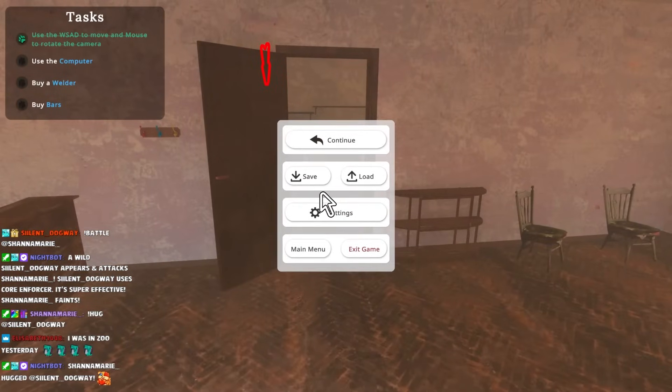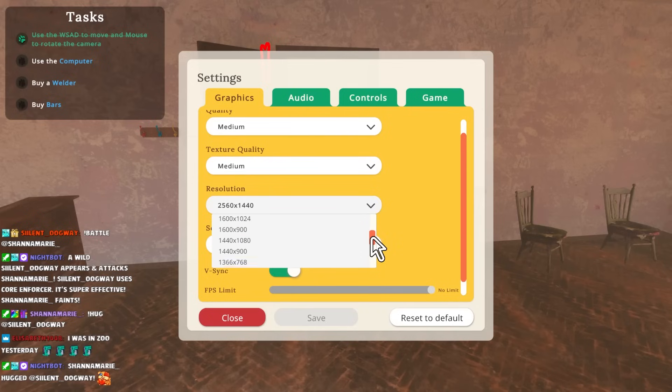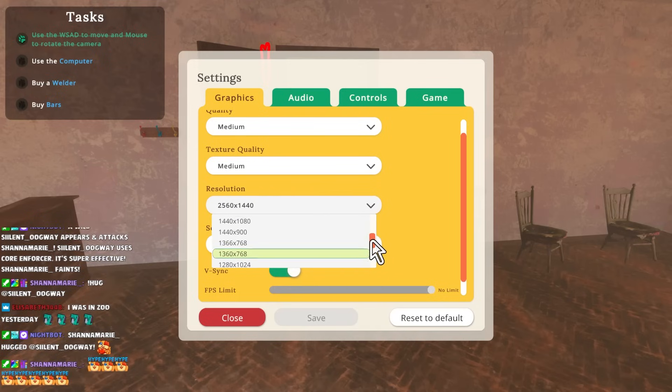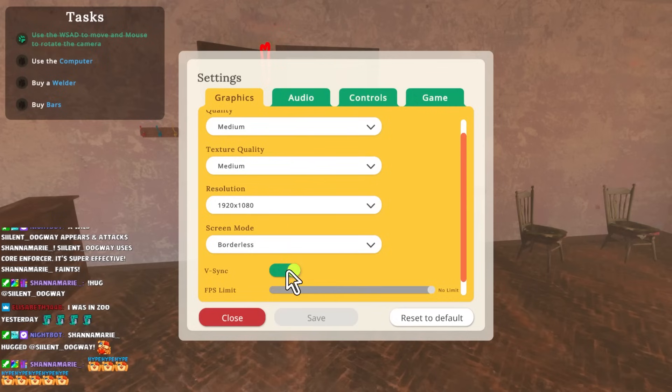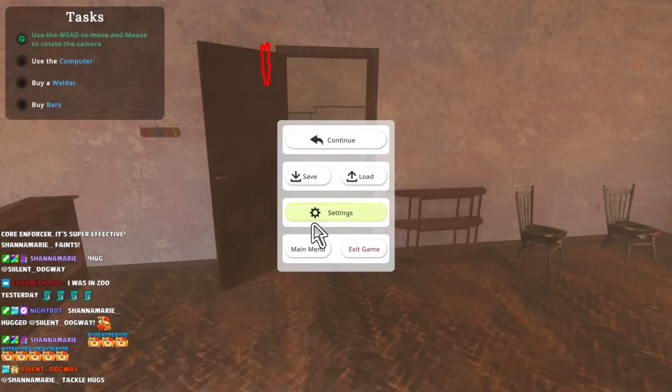This game may only like a little bit of that 1080. We can fix this. 1920 by 1080, there we go. Save. V-sync off. There we go. Now we're going to be feeling better at that.